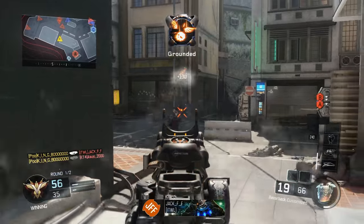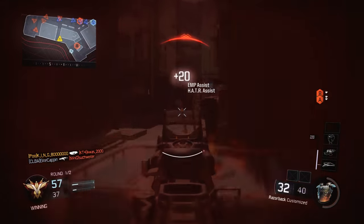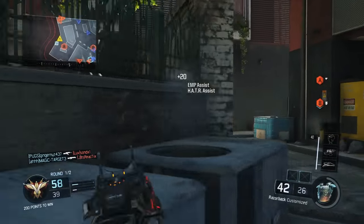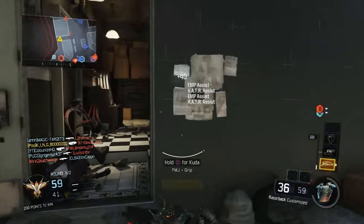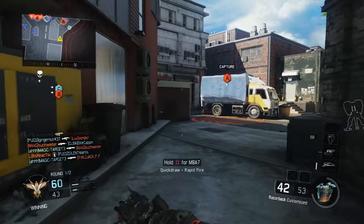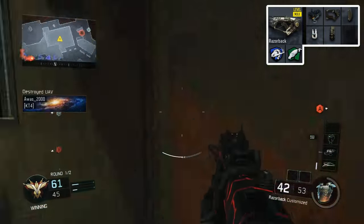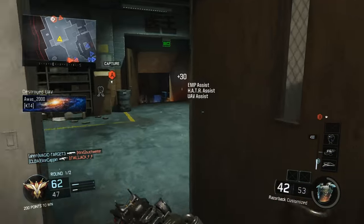To deal with head glitchers at long or medium range I run an SMG — the Razorback. The Razorback is very mobile for a small map where you need to get around fast, but it's also very accurate and deals good damage as you can see in the gameplay. I'll put the class up on screen now — it's a very good gun. We don't have a lot of time to fully break it down but you can see it and copy it if you want.